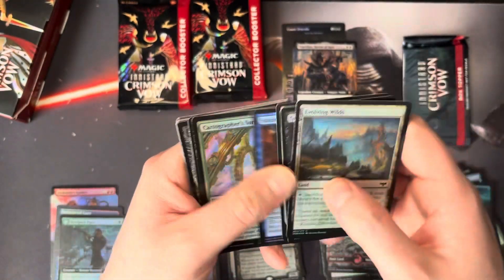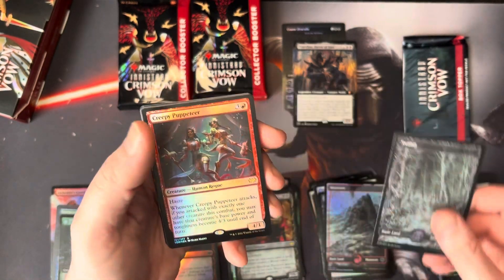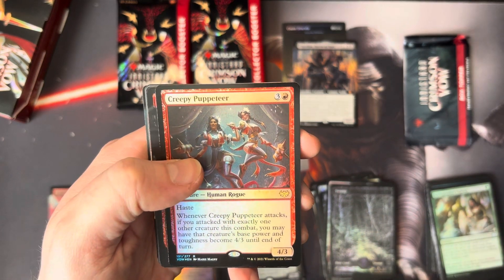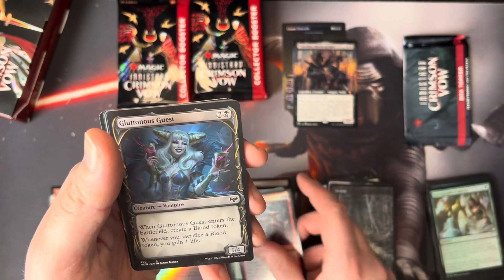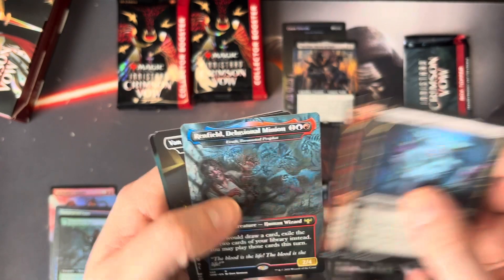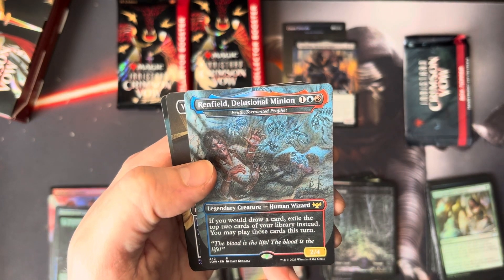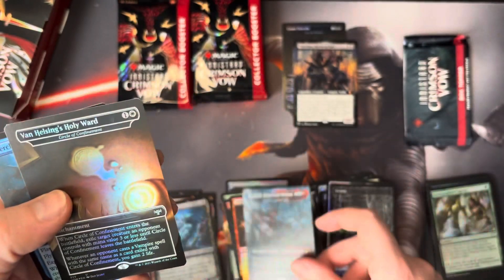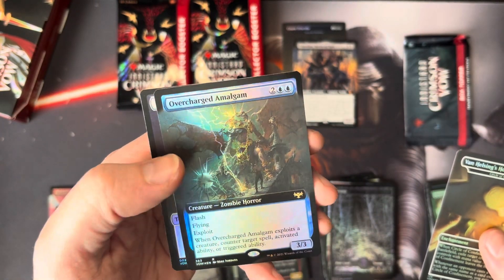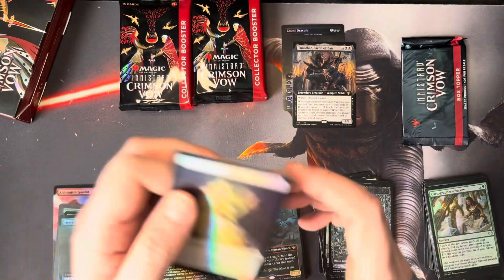Evolving Wilds — okay. Get the uncommons out of the way. Basic land. Creepy Puppeteer — very creepy indeed. Glorious Sunrise. Those in the rares, and we get our Treatments. Then we have a Legendary Creature — Elith, Tormented Prophet. Very nice. Very nice hand-drawn art there. Circle of Confinement and an Overcharged Amalgam. This last slot is not hitting super well, unfortunately.